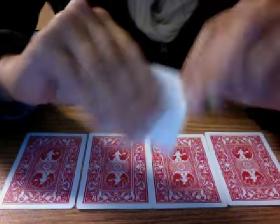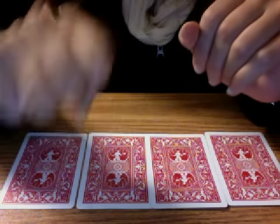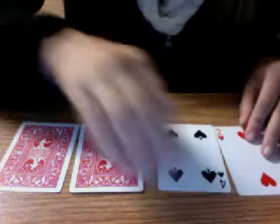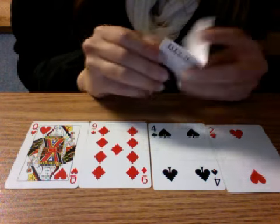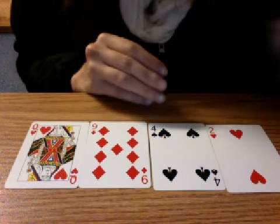So you would hand this over to someone at the beginning of the card trick and say, I want you to hold this tightly in your hand and don't let it go. Then you'd say, okay, I want you to flip over the cards, and they'll come out in this order. And then you say, I made a prediction — open this up. And then boom, it's what you predicted.